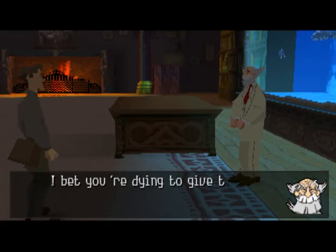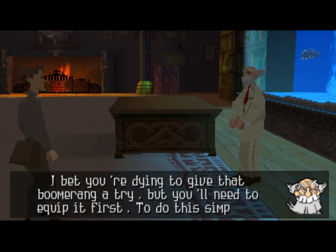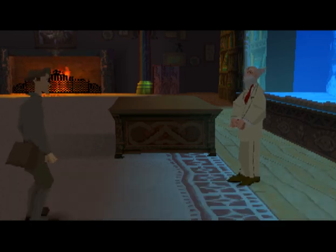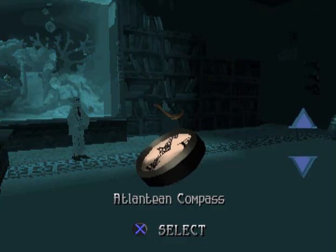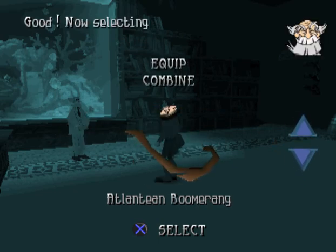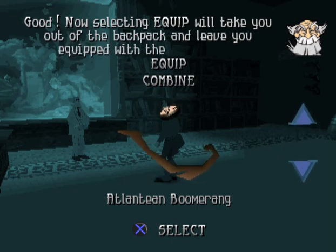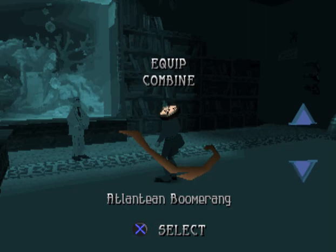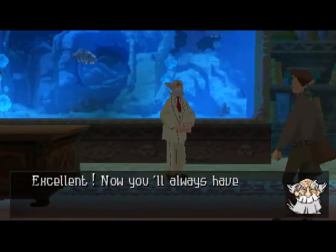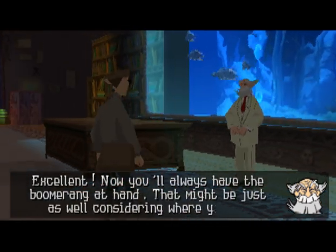I'll bet you're dying to give that boomerang a try. But you'll need to equip it first. To do this, simply go into your backpack and select the boomerang. Good! Now selecting equip will take you out of the backpack and leave you equipped with the boomerang. Excellent! Now you'll always have the boomerang at hand. That might be just as well considering where you're going.